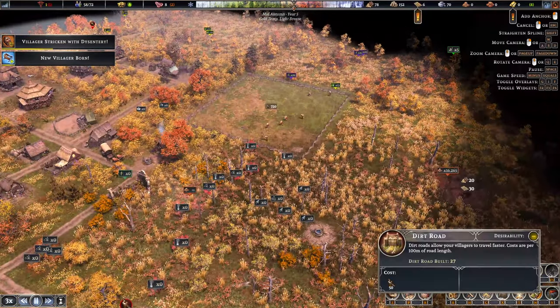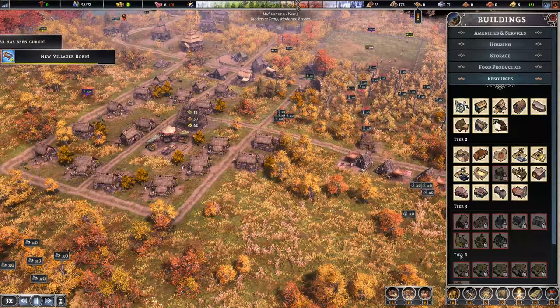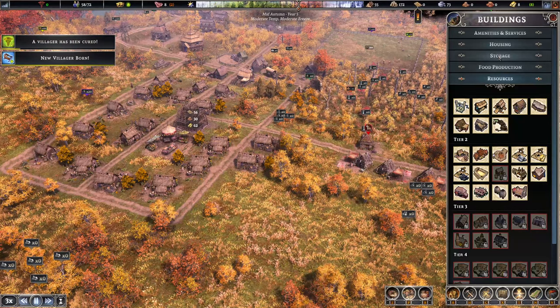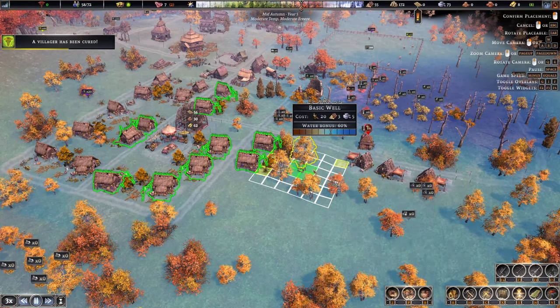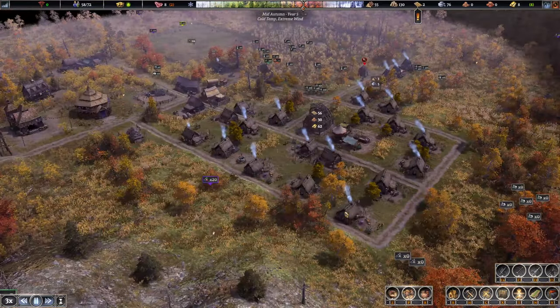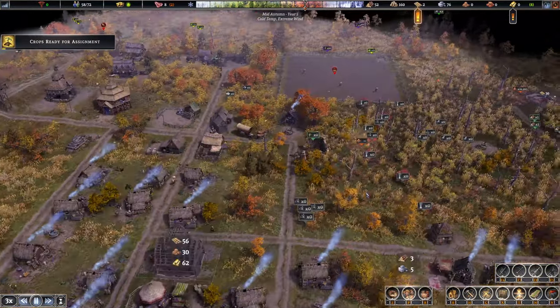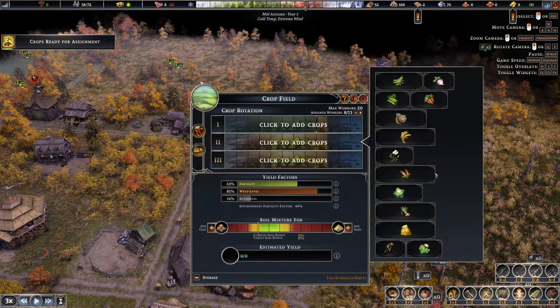I want to build a narrower farm over here, so let's get the clay pit in with a road going through. There's a first bit of dysentery here which isn't good - I'm going to place another well right there to cover the extra houses. We need the clay for the school anyway so that's convenient. Crops are ready for assignment but we won't get anything this year - fertility is pretty good so we'll spend a triple year bringing weed levels down.